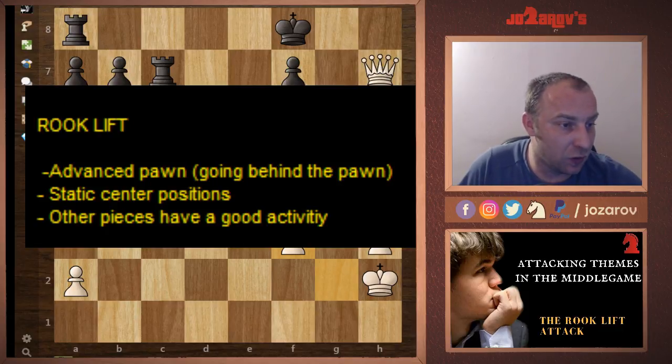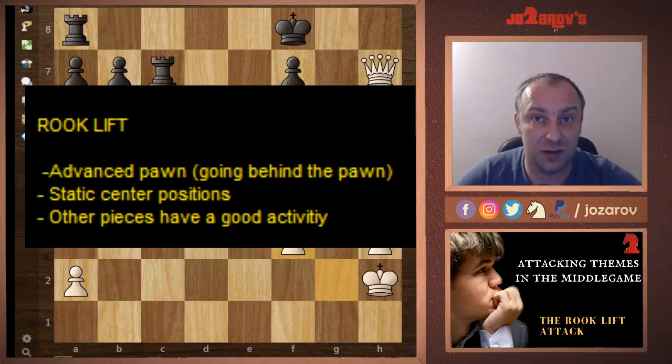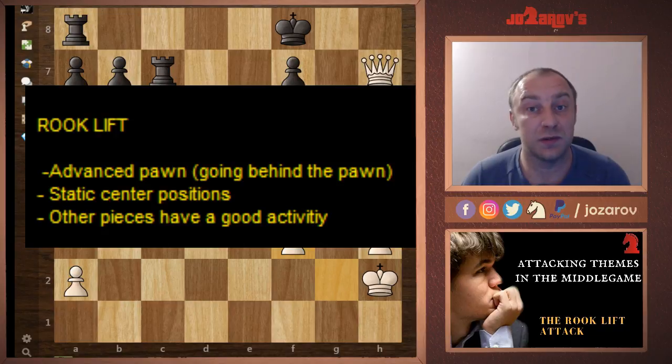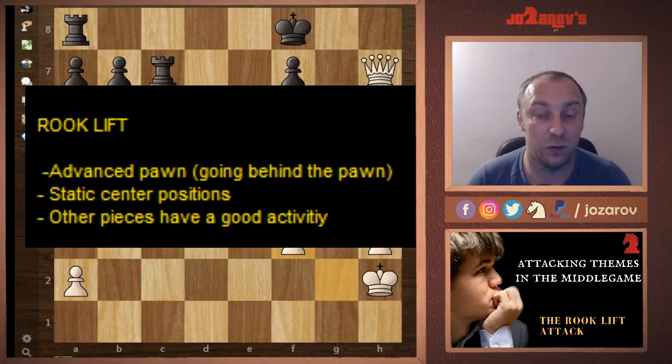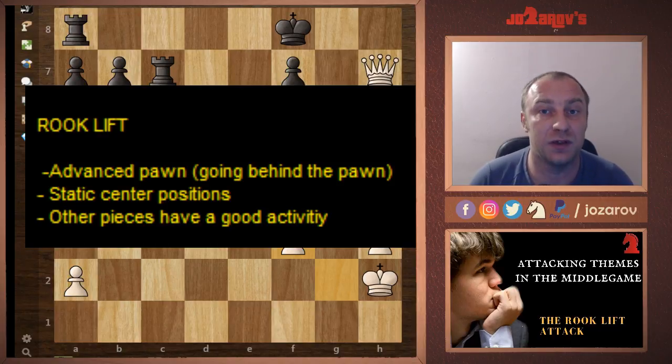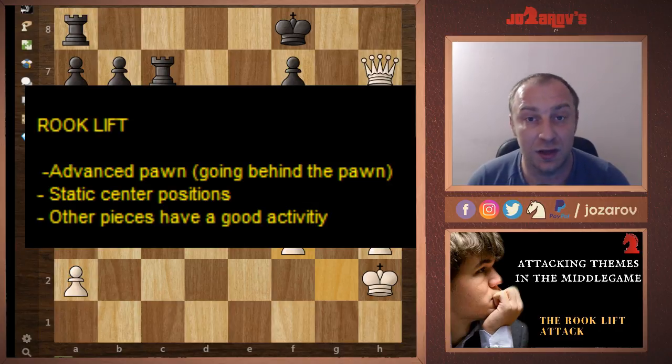These are the most important principles of a rook lift: an advanced pawn to gain space in the opening, creating static positions in the center for a rook lift possibility, and evaluating your piece activity — if your knights, bishops, and queen are all perfectly placed, activate the rook. As shown in these examples, the rook lift can be very dangerous and effective when played correctly, and opponents were basically helpless against these attacking formations. Continue following this Basics in Chess series for more attacking themes in the middle game.